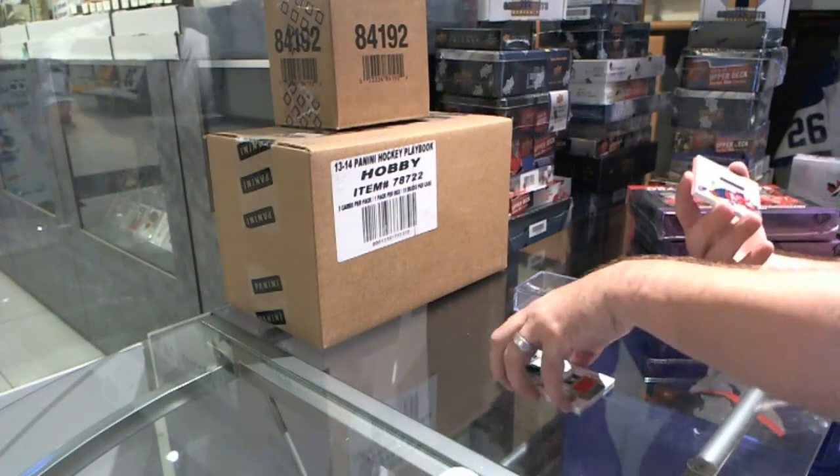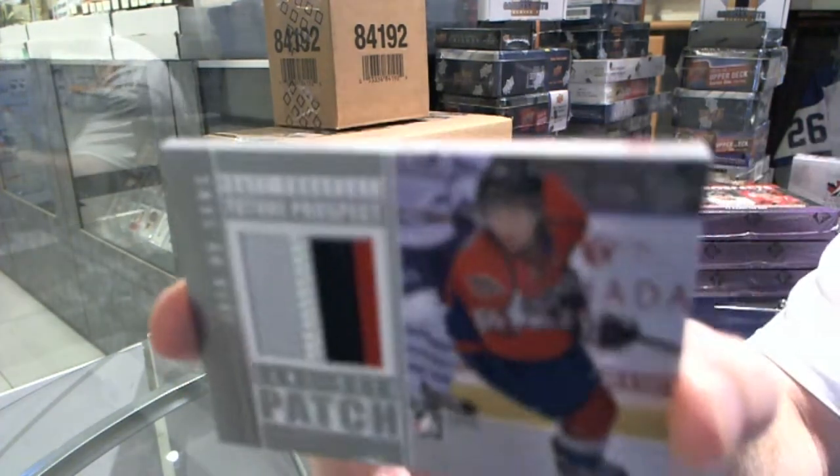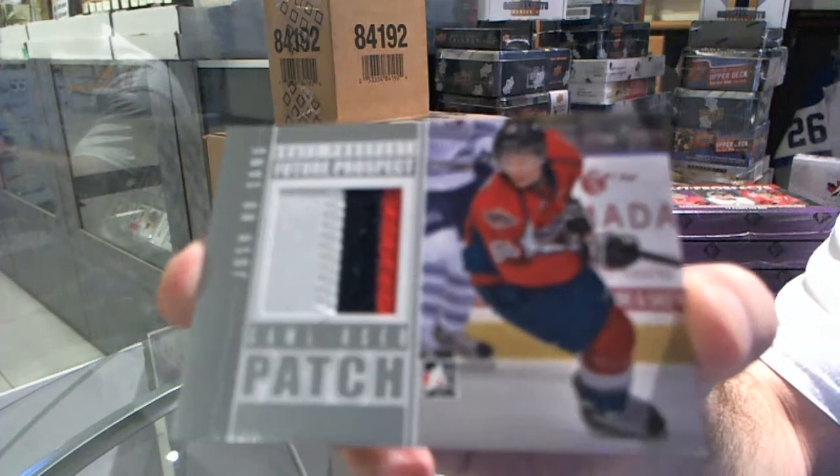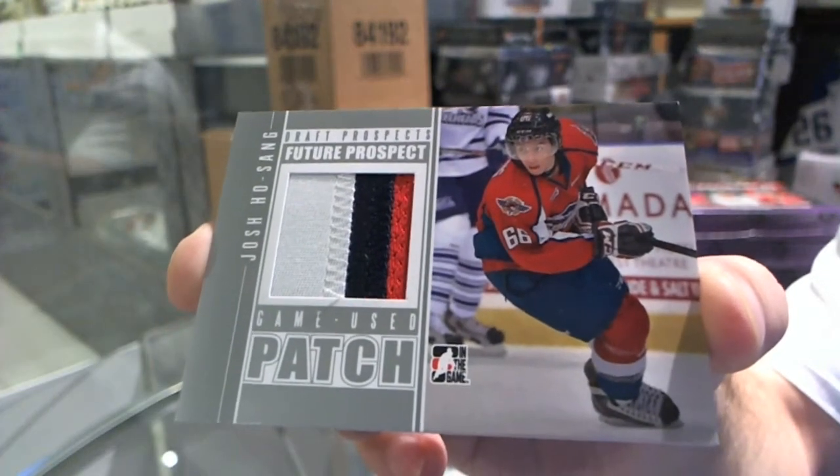Oh, you killed this box already. We've got a game-used future prospect patch — three colors of Josh Hosang.